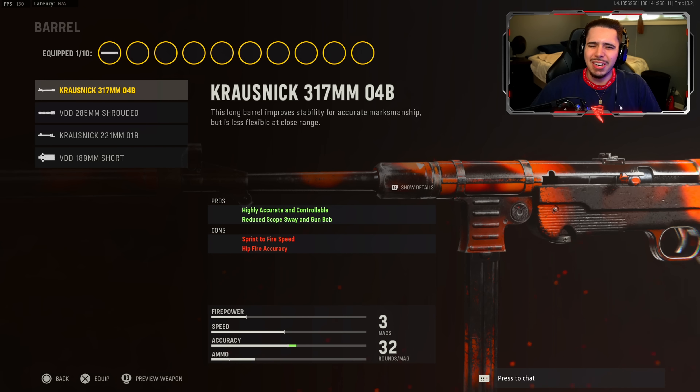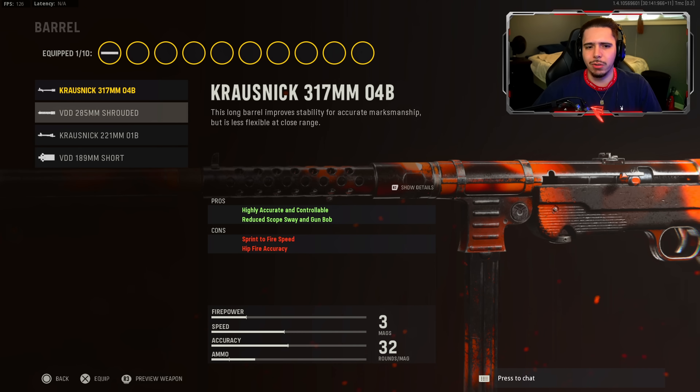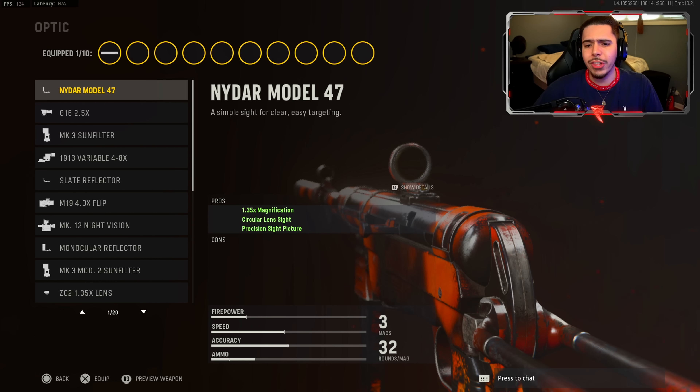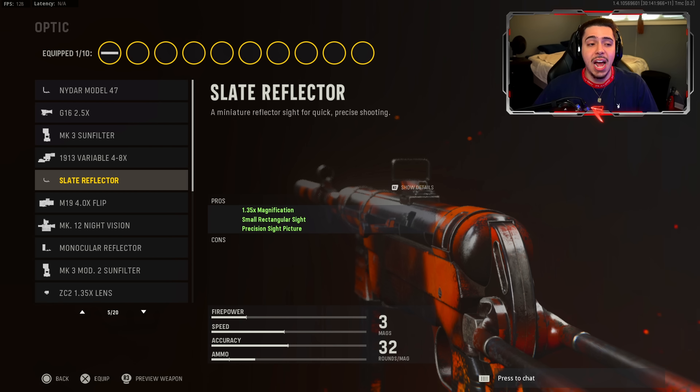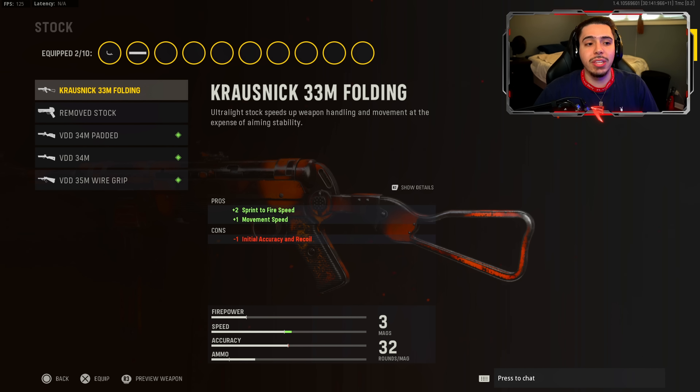For my barrel, I didn't even use one — that's the only attachment I left blank. I'm just not a fan of them whatsoever. For the optic, this is more personal preference — rock whatever you feel most comfortable with. Me personally, my favorite optic in this game is the Slate Reflector. It's like a rectangle red dot sight and it's amazing.